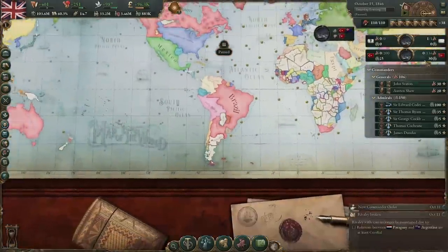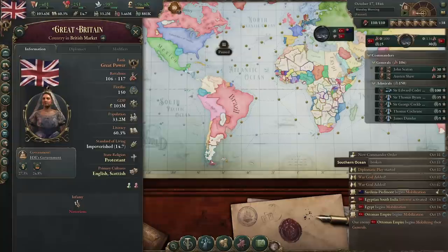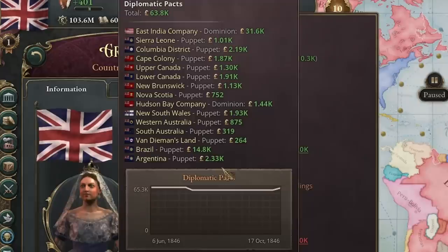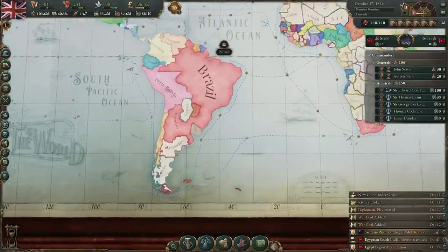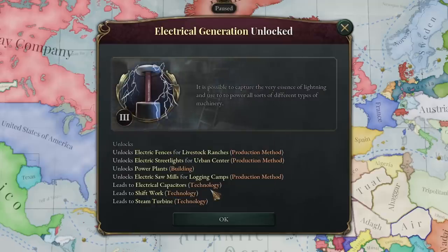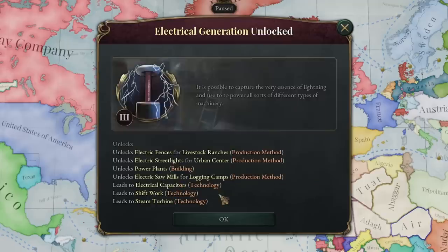Argentina backs down — that's what I thought. We've got to be careful of our infamy though; we're now at 53, so we don't want to go over about 80. It will slowly countdown over time. Argentina are paying us 2,033 — not as much as Brazil, but 2,000 gold we wouldn't otherwise have. We've just unlocked electrical generation, so now we can build power plants and use electricity to build electric sawmills to help in our logging camps.